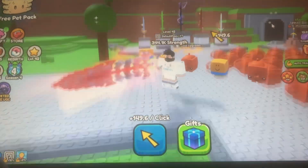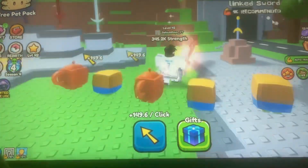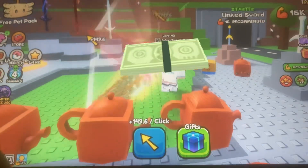Today I'm going to show you how to do good in the Tix event and pull a sword. You need to first gain enough strength to pull the first sword, then gather some Tix to spend at the shop.